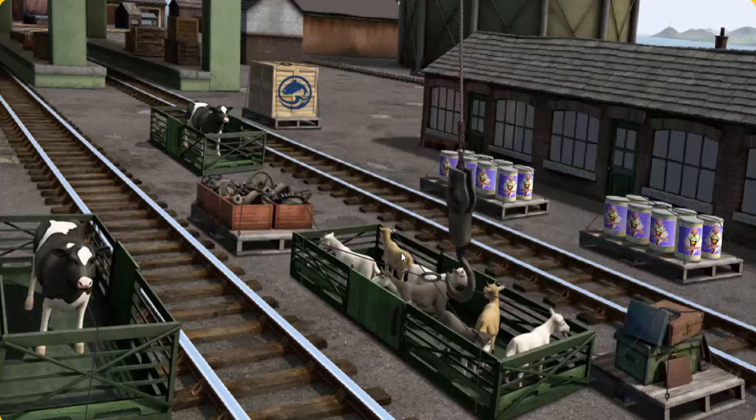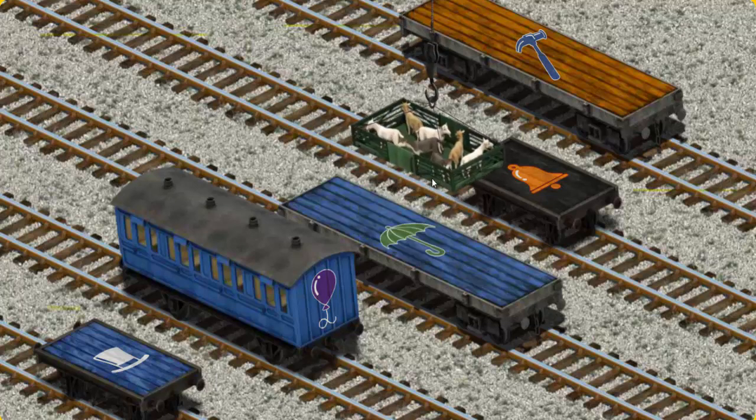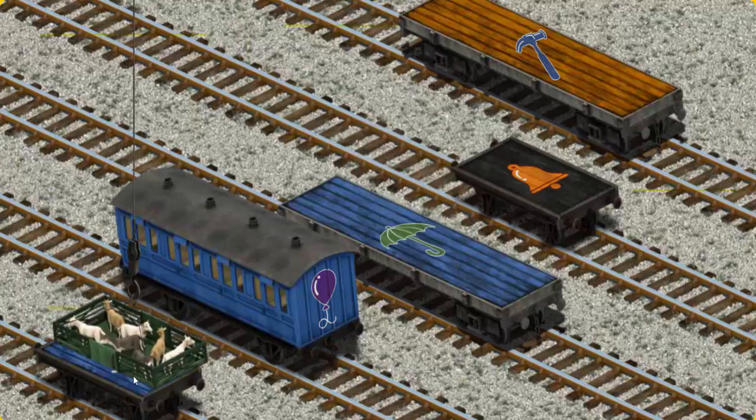Let's lift and load. Now the cargo must be loaded. Show Cranky where the blue flatbed with the picture of a white top hat is. That's it!